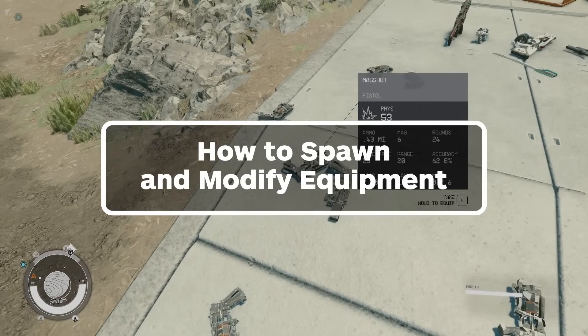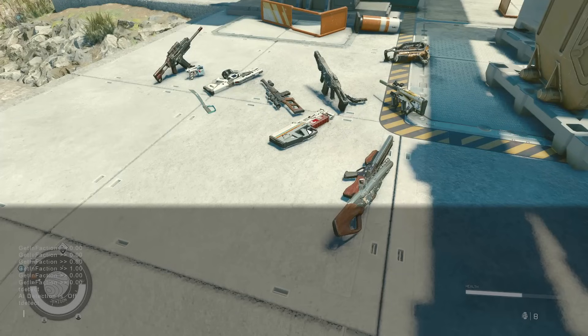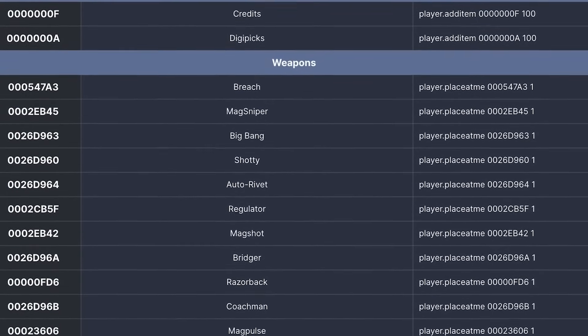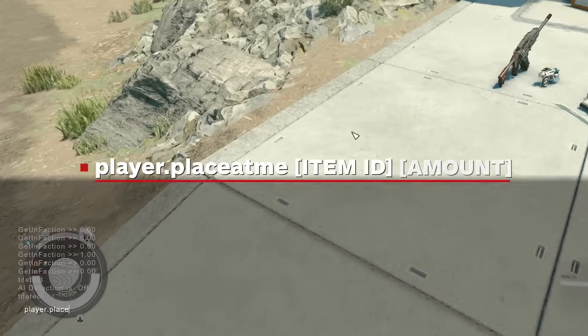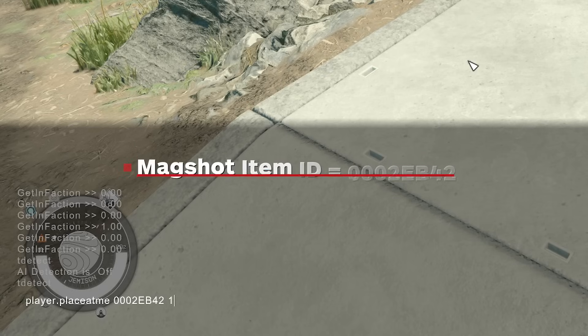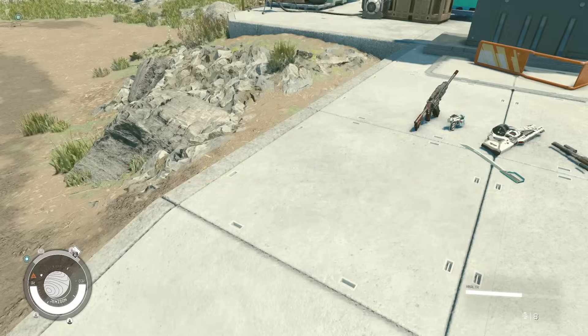Spawning a completely overpowered arsenal is like Cheats 101, but in Starfield it gets a bit more complex. Every piece of equipment has a unique item code — you can find a list of codes in our guide. As an example, to spawn a Magshot, use the command player.placeatme, followed by a space, followed by the item code, then another space followed by a number representing how many items you want to spawn. The full command would read: player.placeatme 0002eb42 1 — and that spawns one Magshot.